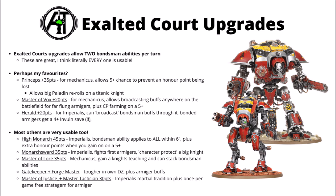To run through the rest of the Exalted Court list: High Monarch is an expensive one but lets you buff multiple different armagers with bondsman abilities and double down on earning honour points. Monarch's Ward can protect other knights nearby and gives them character protection plus fights-first armagers. Master of Law allows your knights to gain a teaching and you can stack multiple bondsman abilities on the same armager. Gatekeeper and Forgemaster both make your knights tougher in their deployment zone, plus some extra armager buffs. And Master of Justice and Master Tactician both get to pick one of the Martial Traditions from the Freeblades, plus a once-per-game free stratagem for an armager too.